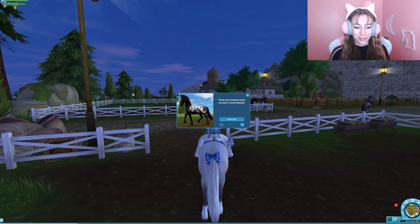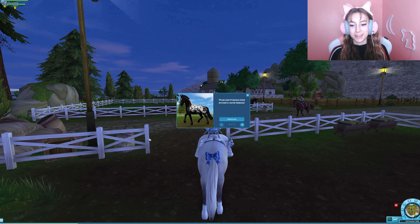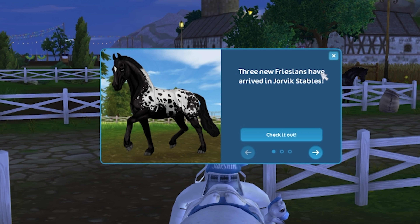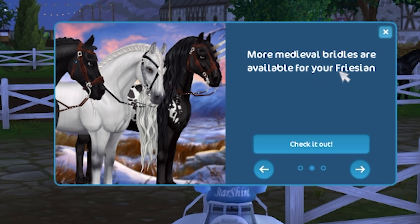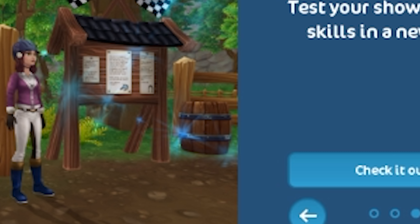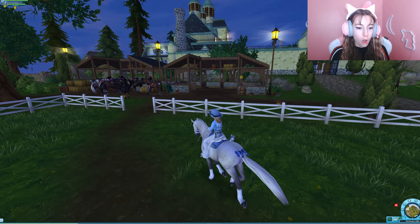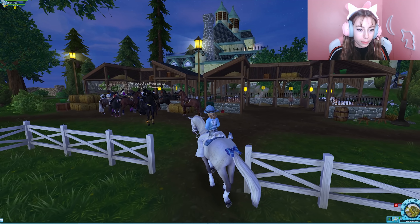Let's just get right into the video. I logged into Star Stable and the first thing I see — boom — the sleigh is gone, literally gone. That's okay, summer again! Three new Frisian horses have arrived in Jorvik Stables, more medieval bridles are available for your Frisian, and there's a new race to test your show jumping skills. This horse is peeping — oh my goodness, there are so many people here!